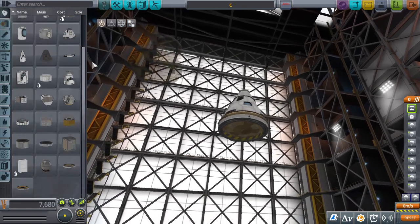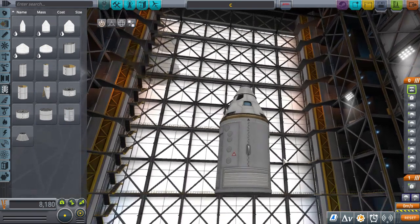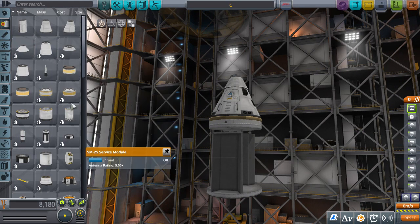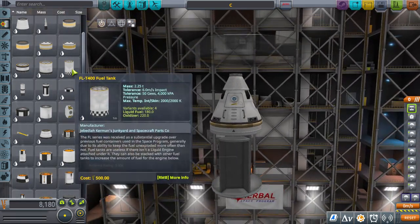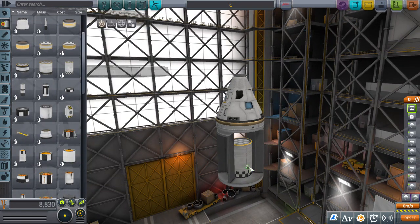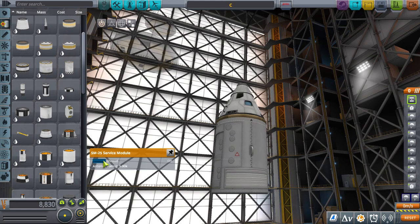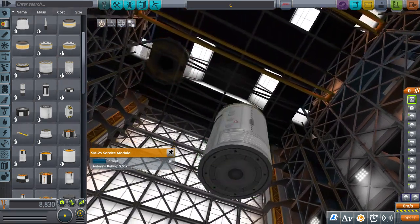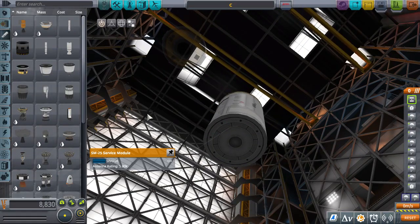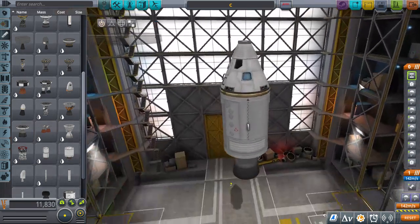Hopefully it doesn't do anything weird. Payload service module - a nice little section there. I'm not going to worry about batteries. I'll put a fuel tank, one of those tiny little ones. We're going to put a nice little fuel line to make sure it can all combust into an engine, and we're just going to close that up. This payload section is going to stay like that but we're going to put an engine on there.